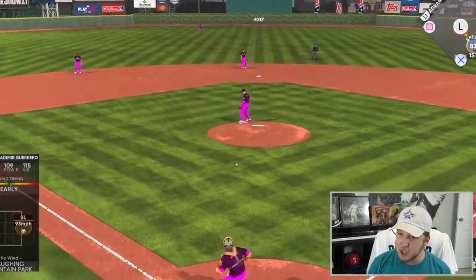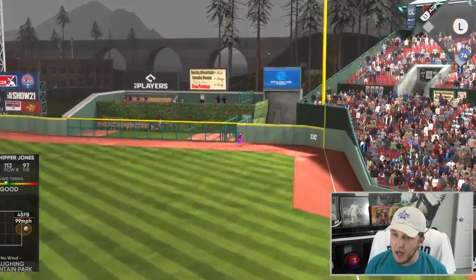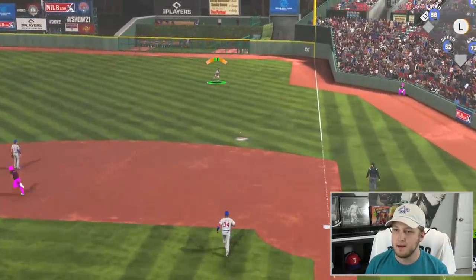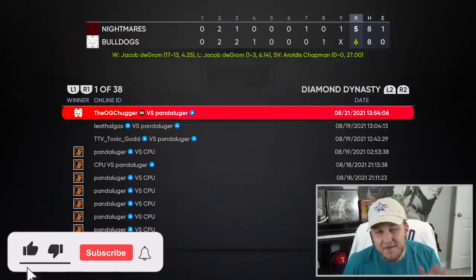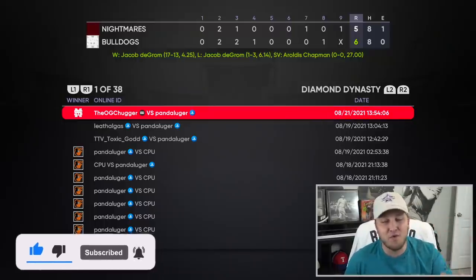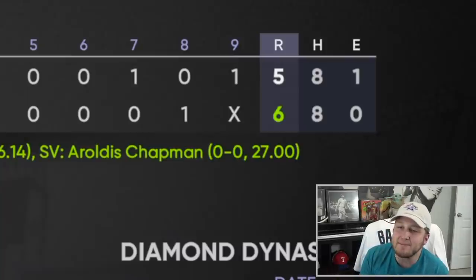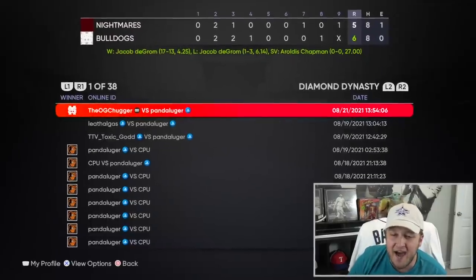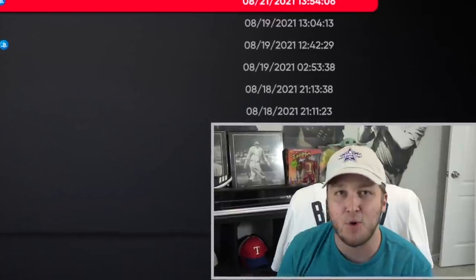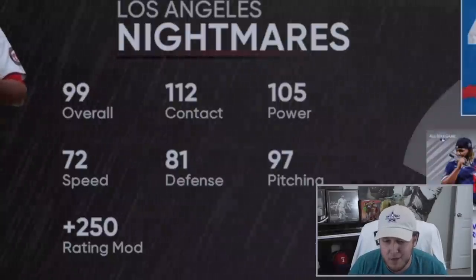When I took the 99 overall team into ranked seasons I had to face a guy that had already made World Series. It was on legend against Jacob deGrom and we played one of the best games of the year. I lost by a single run, scored in the ninth inning, and it was so much fun - only for my Mac to turn off right as I was about to press stop recording. I almost cried. If we could get this video to 5,000 likes to help me feel better, that'd be cool.